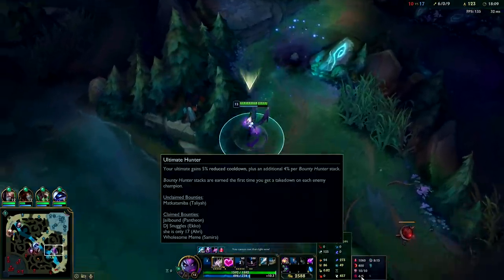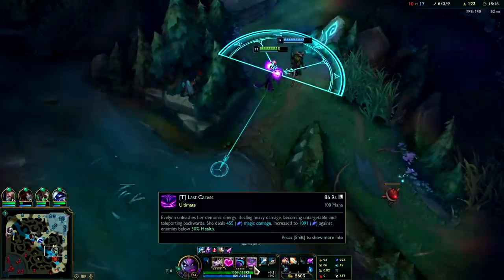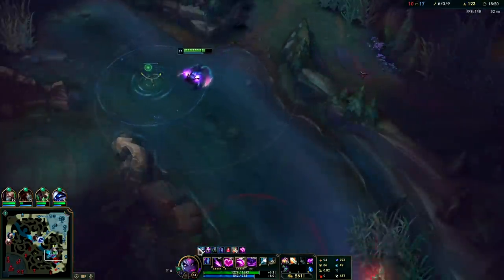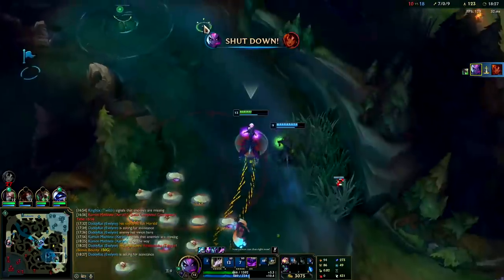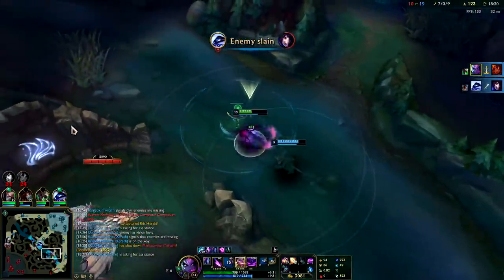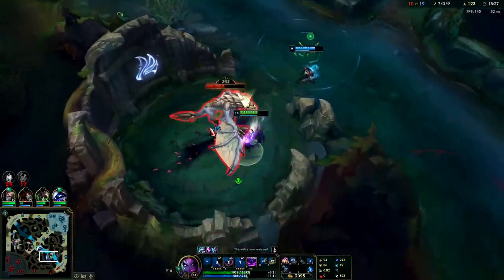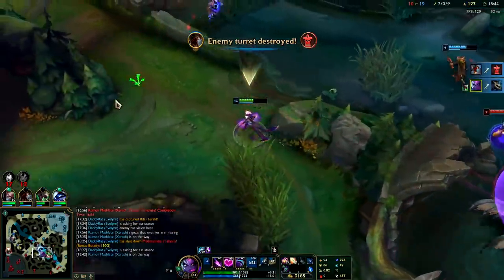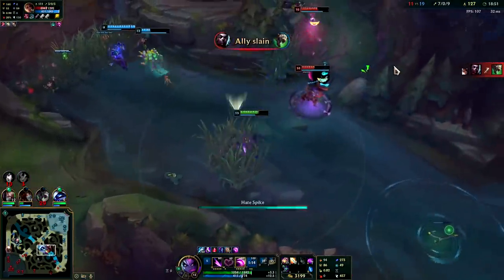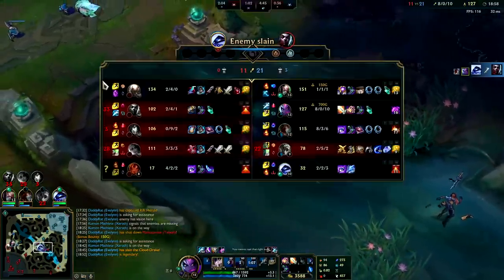Ultimate Hunter is panning out quite nicely — getting that cooldown reduction on my R is huge. It's only on an 86-second cooldown at level two, which is nice. She's dead. I'll pull back and heal up. Looks like they killed Ahri. I had to use R — I literally had no Smite. Put the W on Samira — Echo's going to R. She's dead. That Fiddle CC is so insane.